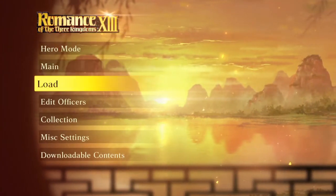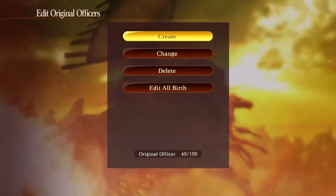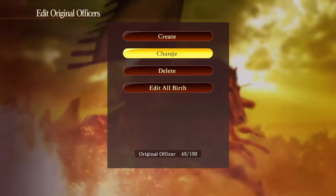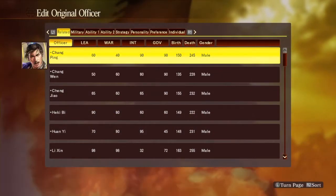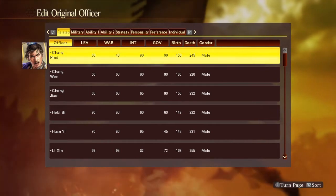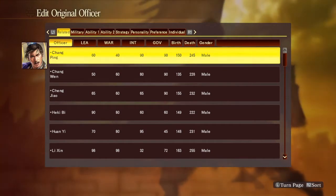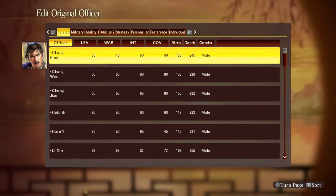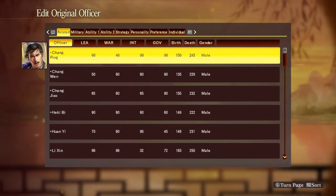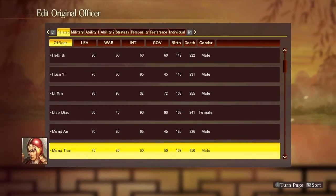I'm going to be doing something different with this playthrough — we're going to be using original officers. In this game they allow you to create your own original officers, and I've decided to partially remake the Qin dynasty from the Warring States era, the first dynasty to unify China. That's what the whole anime is based on, so let's get right to it.